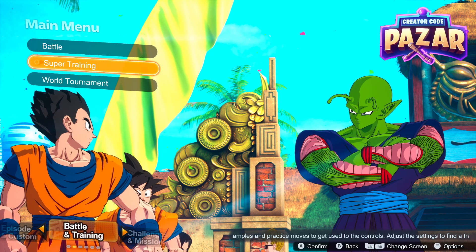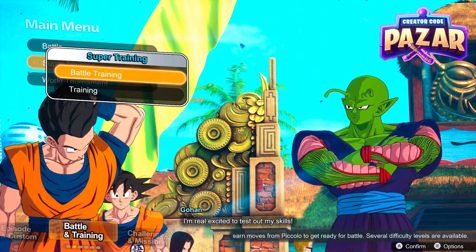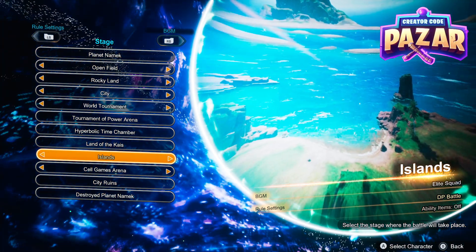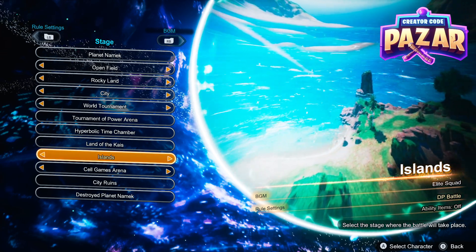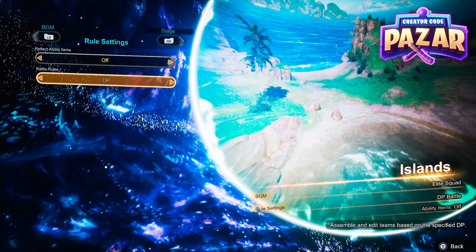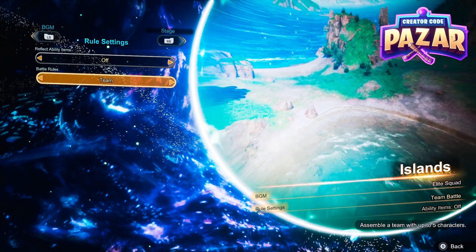So what we're going to want to do is we're going to be at the main menu and we are going to go into Super Training, go down to Training, and from here where it says stage select we're actually just going to hit LB once and then we are going to go to Battle Rules and then we are just going to set it to Team.